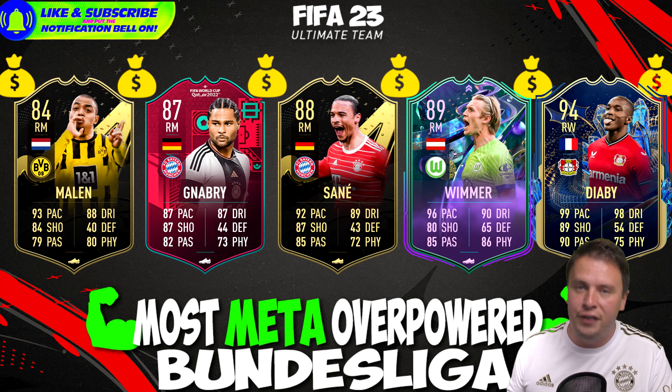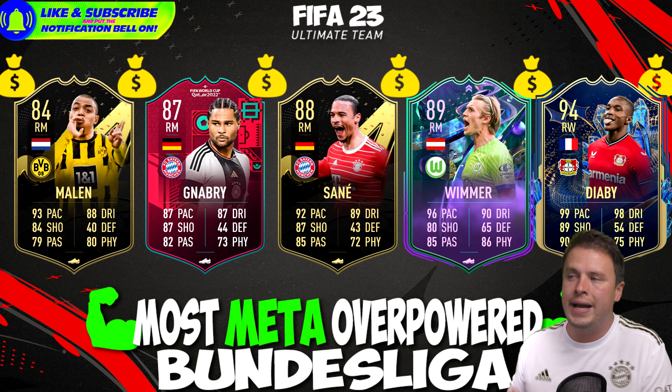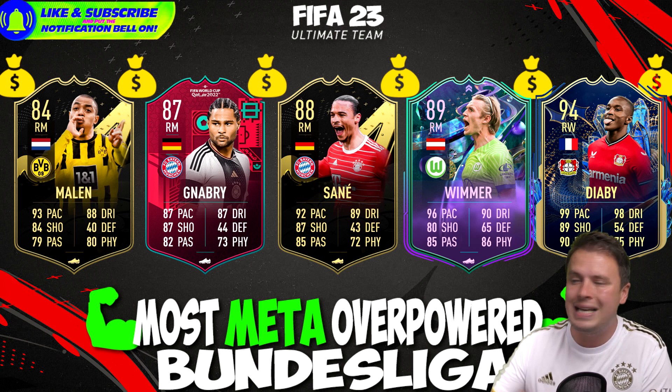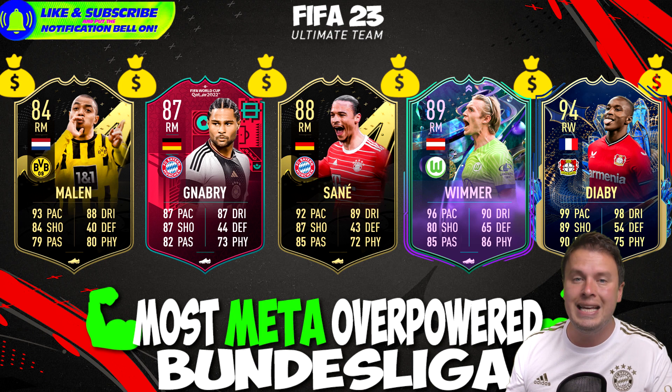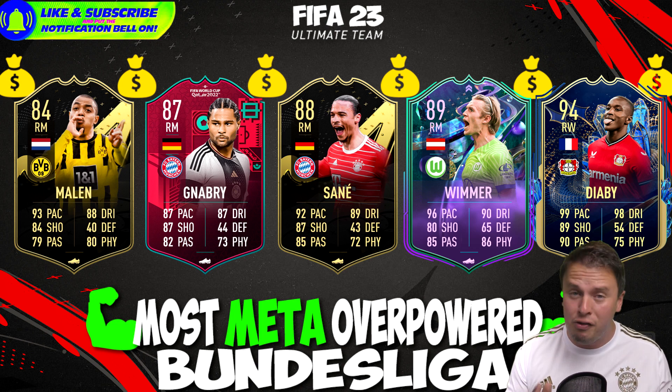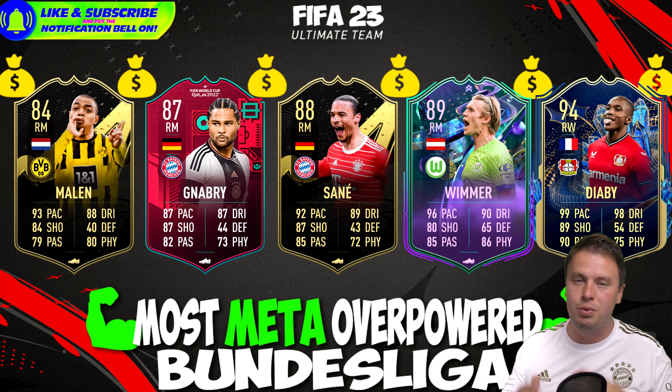Wimere is more of a complete right midfielder. But Moussa Diaby is the best — 94 rated and the most expensive. With 99 pace and 98 dribbling, his agility is so hard to defend. It's quite logical that he's so expensive. If you have Diaby in your team, your opponent's left back will be scared every single minute — because if he starts running, you will never see him again.